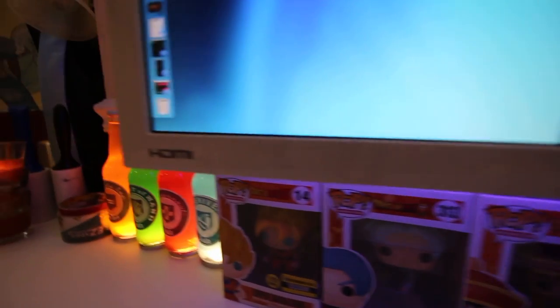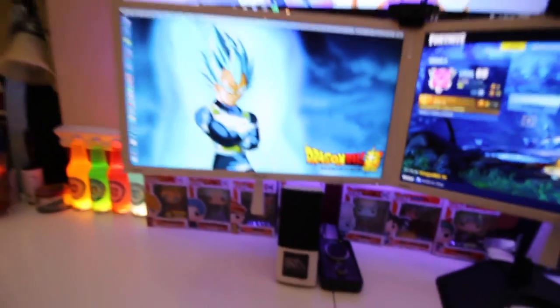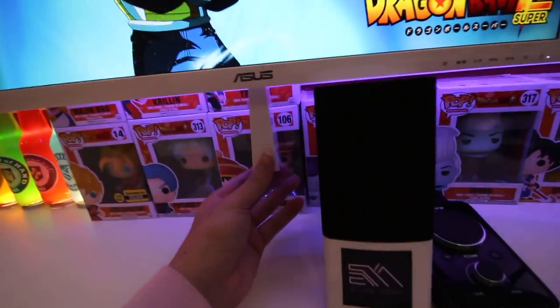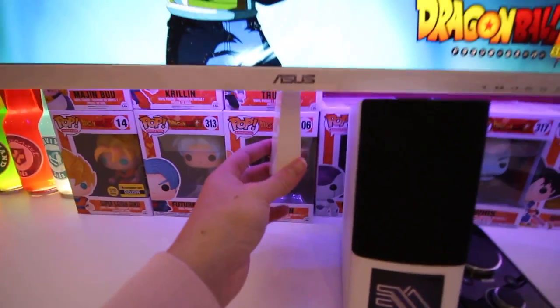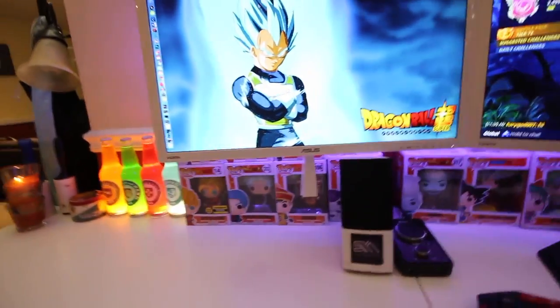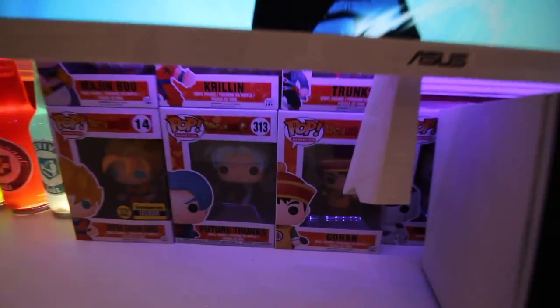Moving on to these three monitors and what exactly they do. They're all the same monitors — HDMI Asus monitors, I think they're 23 inches each. They're small but they have a one millisecond response time, very responsive and very good monitors. We have Dragon Ball Super wallpapers on both of these. The thing I don't like is these little stands they come on — you cannot take them off unless you cut them. These monitors could have a floating effect, but I just don't want to ruin them, so they're literally just stuck like that.